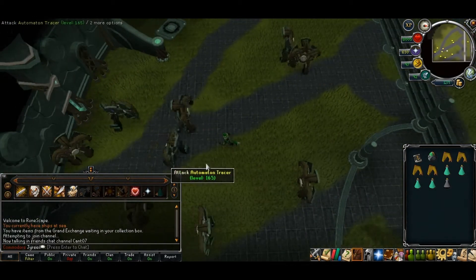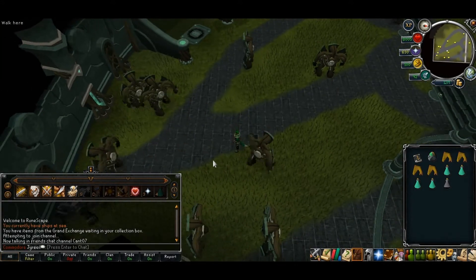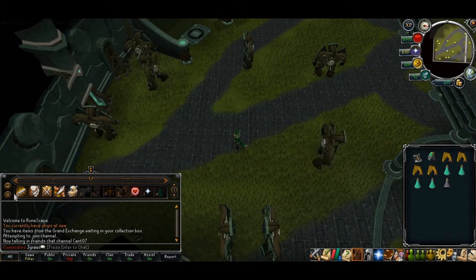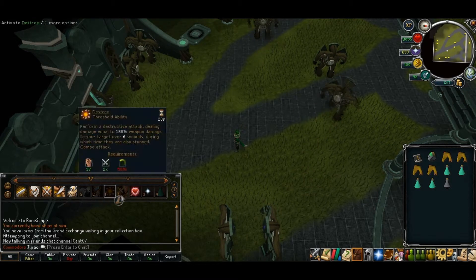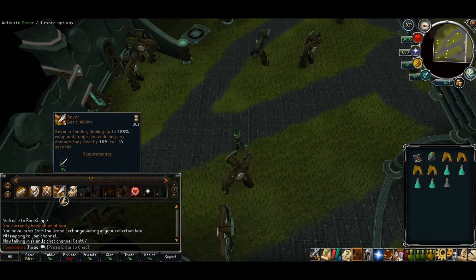Okay, so here I am at automaton tracers, and I might flash a picture of the ability bar in what order I do these in, usually.